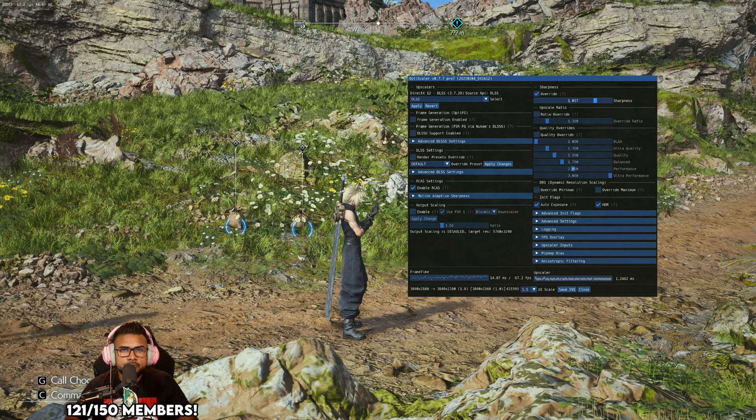I get overall better performance — on average 10 to 15 frames more on DLSS 3 rather than DLSS 4 — and that's a natural thing that's supposed to happen with DLSS 4.